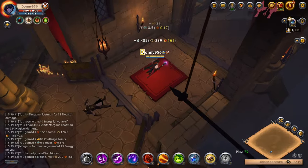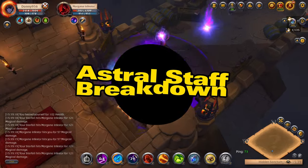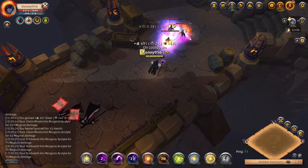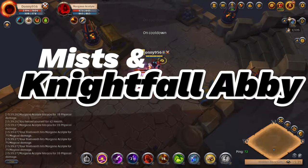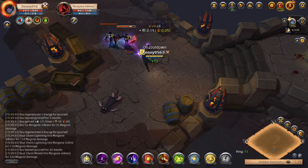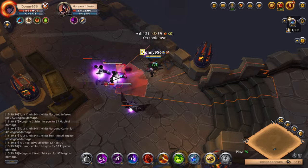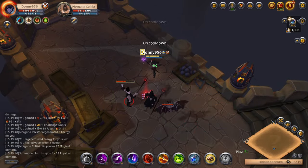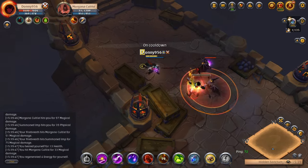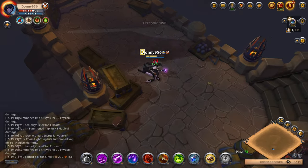Hey guys, welcome back. Today's video is going to be a bit different than previous build breakdowns. I'm starting a new series where we'll be breaking down a weapon of your choice. I'll focus on how it does in four different types of solo player content: solo dungeons, the Avalonian Roads, the Mist, Nightfall Abbeys, and PvP. I'll provide a couple of builds and assign a tier rating, with F being the lowest and S being the highest. Make sure to join the Discord community — we have over 400 members from all three regions, and I give away 30-day premium every two weeks.